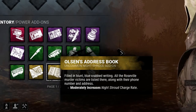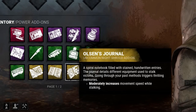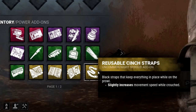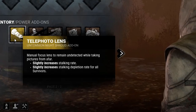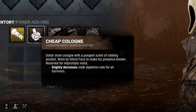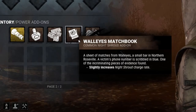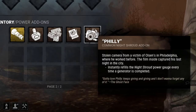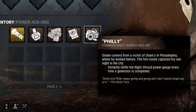Olsen's Address Book: moderately increases Night Shroud charge rate. Olsen's Journal: moderately increases movement speed while stalking. Reusable Synth Straps: slightly increases movement speed while crouched. Telephoto Lens: slightly increases stalking rate and slightly increases stalking depletion rate for all survivors. Cheap Cologne: slightly decreases stalk depletion rate for all survivors. Headline Cutouts: slightly increases movement speed while stalking. Walleye's Matchbook: slightly increases Night Shroud charge rate. Philly: instantly refills the Night Shroud power gauge every time a generator is completed. And those are all of Ghostface's add-ons.